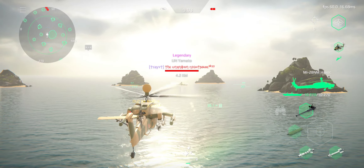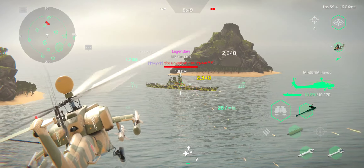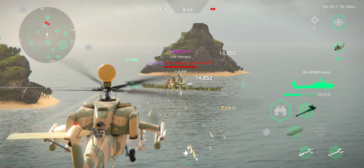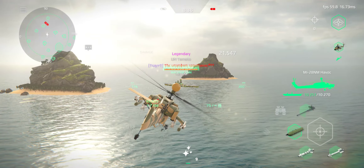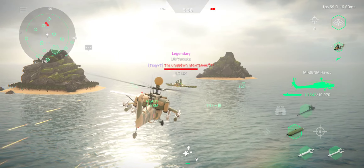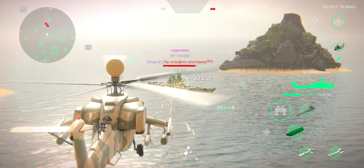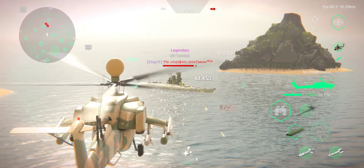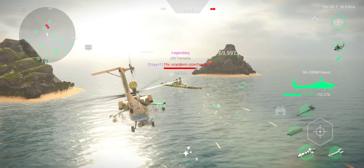Now we can do our little damage test. See how much damage this helicopter can do. It has an anti-air missile. First we'll do the machine gun — you're going to be doing 21,500 damage with the machine gun, not too bad. With two machine guns, you're going to be doing about 30,000 to 48,000 damage. That's actually really nice. And then you have guided missiles which do 26,000 damage.